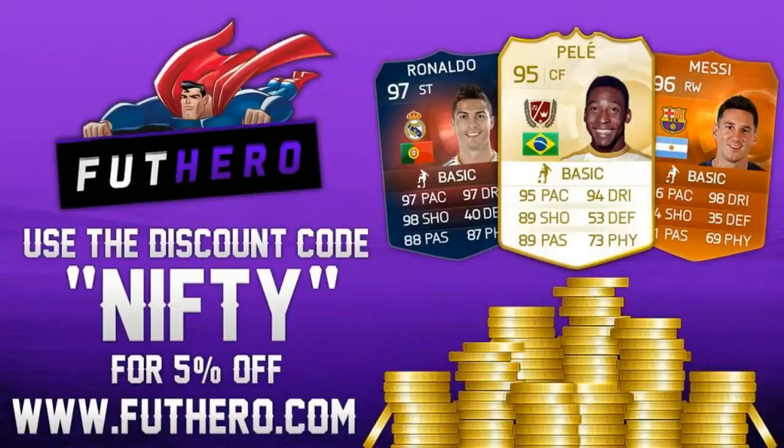If you're looking for some cheap, reliable ultimate team coins, then look no further than foothero.com. They also now sell packs on their website for a super cheap price. To make them even cheaper, use the discount code NIFTY at checkout.